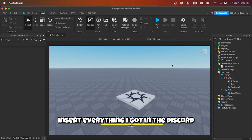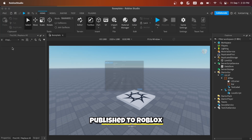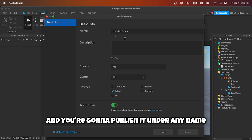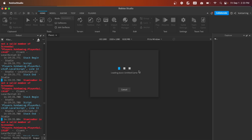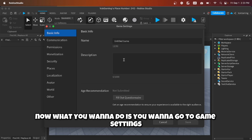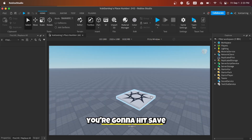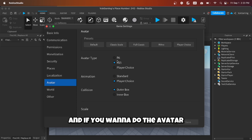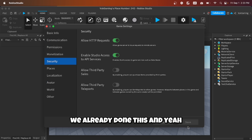First, get a new baseplate and insert everything from the Discord. Then go to File > Publish to Roblox and publish it under any name, because we're going to be enabling DataStores to save levels. Once published, go to Game Settings > Security and enable HTTP Requests and Studio Access to API Services. Hit save. For the avatar, you can use R6 or R15 — the system works for both, but we'll use R15 for this tutorial.